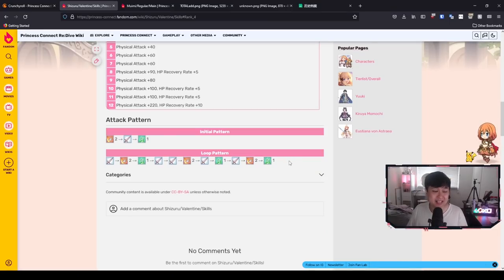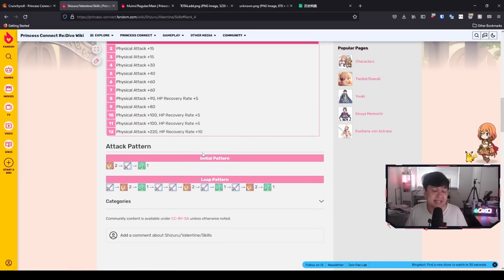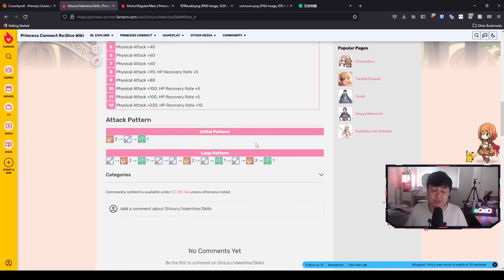Quite a decent amount of uptime. If I compare the skill uptime to the auto uptime, it's actually more. In the long run there's going to be 6 instances of the skills and 5 instances of the autos. The reason this is so important is because she needs to be casting these skills as much as she can, and evidently her design has allowed her to do so.